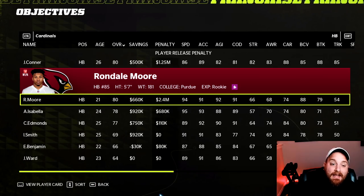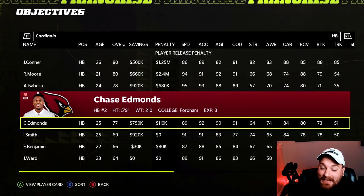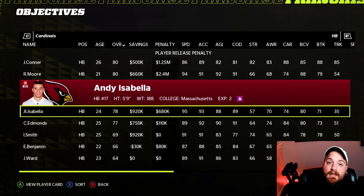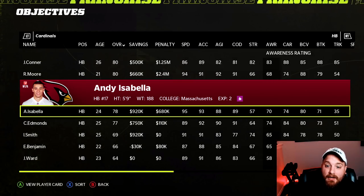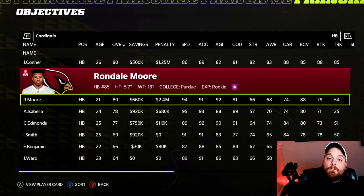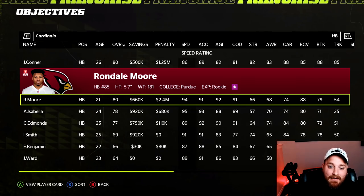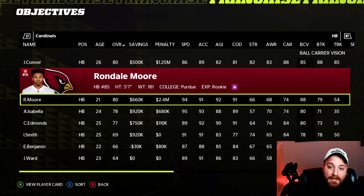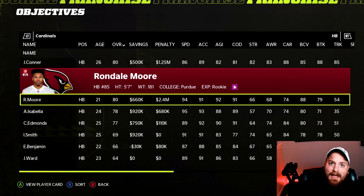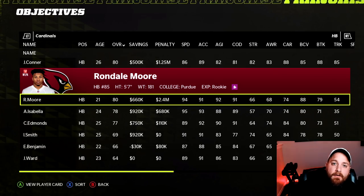For the Arizona Cardinals, the backfield lacks speed — Conner has 86, Edmunds 89. Two depth wide receivers can help: Andy Isabella gives you 95 speed, 74 carry, and 80 ball carrier vision. But my recommendation is rookie Rondale Moore out of Purdue — he jumps from a 71 to an 80 overall at running back with 94 speed, 91 change of direction, 74 carry, and 88 ball carrier vision. That makes him the highest-rated rookie running back, above Najee Harris.